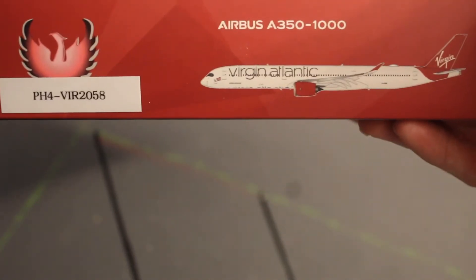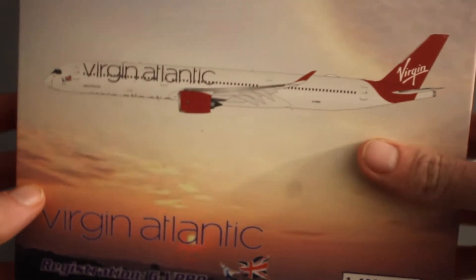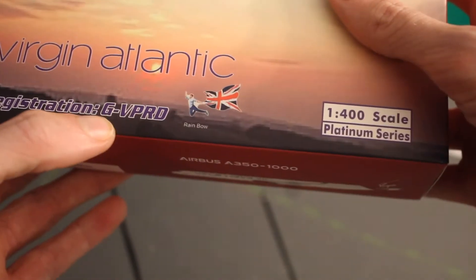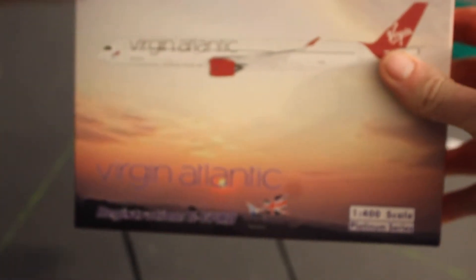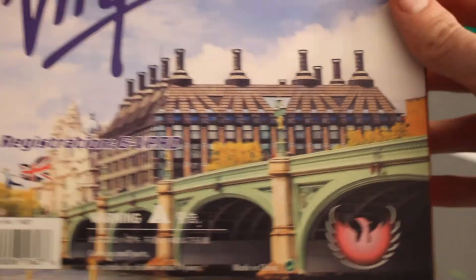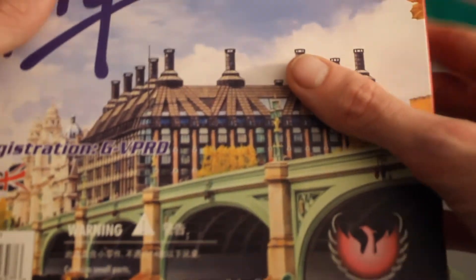I don't have autofocus turned on, so standard Phoenix box — there we go. The registration is Golf Victor Papa Romeo Delta — 'Rainbow' is the name of the airplane. There's your Phoenix box. Let me refocus it for you — there you go. And there's the back of the box.